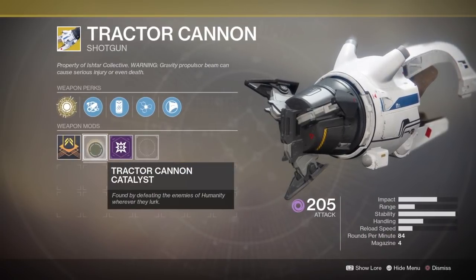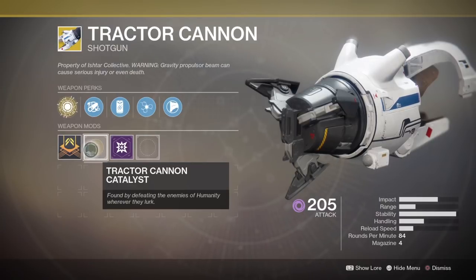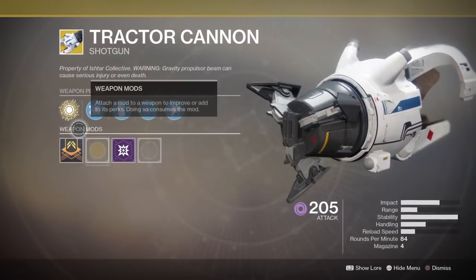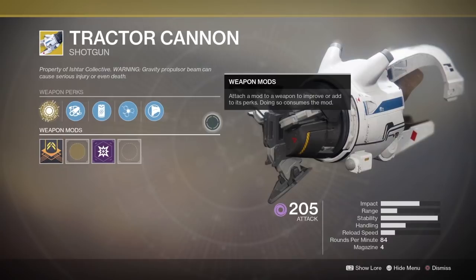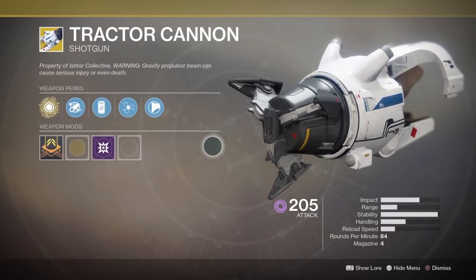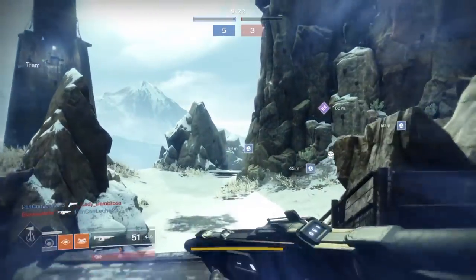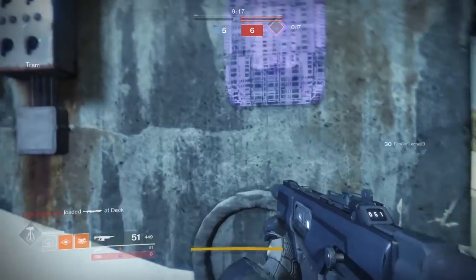So if we go ahead and inspect the Tractor Cannon, we can see the description reads: found by defeating enemies of humanity wherever they lurk. Based on feedback from the last Exotic Masterworks video along with our other research, we can now determine it's actually a random drop in PvE. It can't be in PvP — there are different catalysts for that. So pretty much just killing any enemies in any activity — raids, strikes, public events, patrols — any of that is a way you can get this Catalyst to drop.